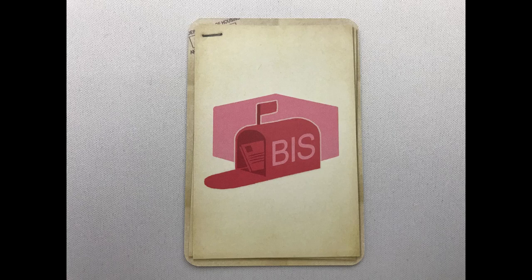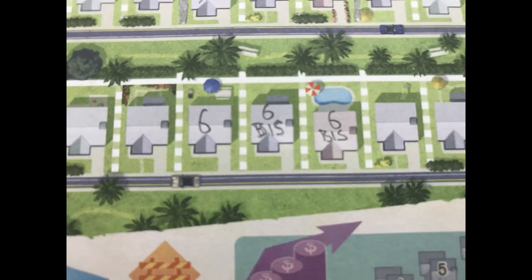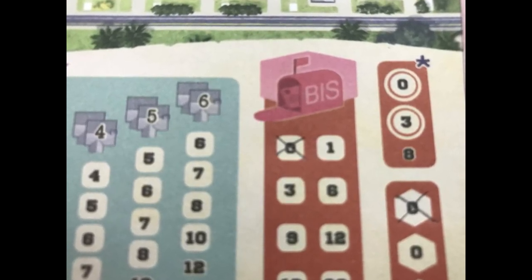BIS: duplicate a number of an adjacent house in the same estate on a street. Write BIS on the duplicated house as a reminder. The number on the street can be duplicated multiple times in a row if multiple BIS effects are used. Then cross off the lowest number in the BIS section starting with zero — these are negative endgame points.